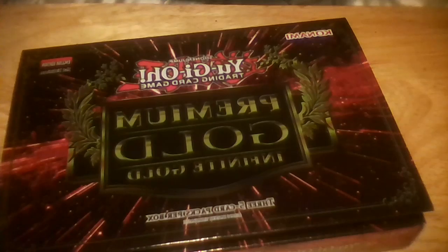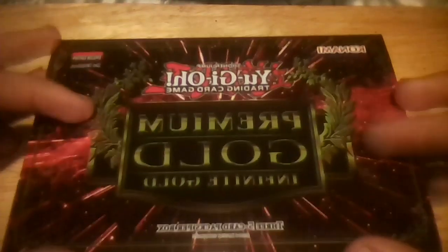Let's go ahead and get this open. So there are three packs, and one card that I want to pull is Number 106, I think — Big Hand — and Ghost Ogre Snow Rabbit. Do these packs look absolutely cool.